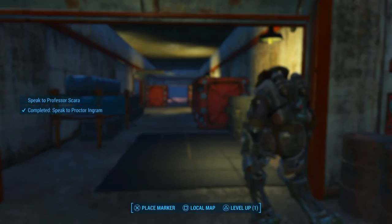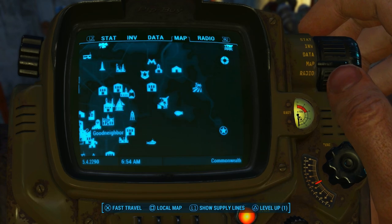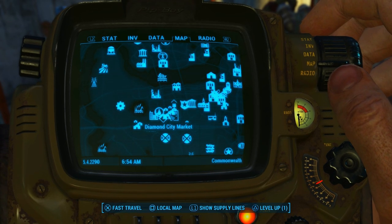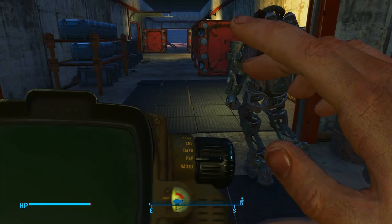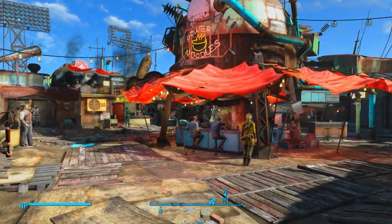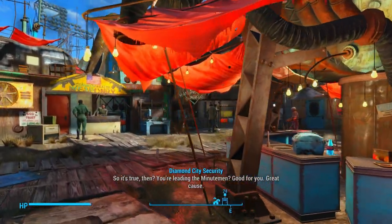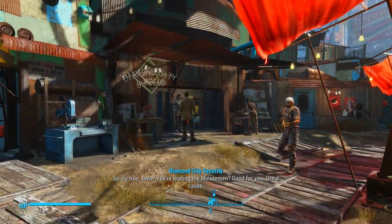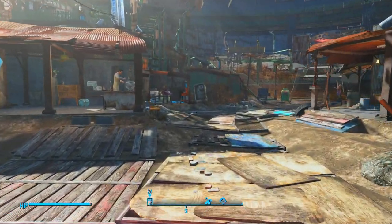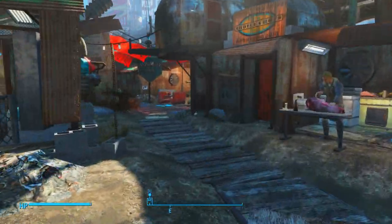Let's go ahead and go to Diamond City Market. Everybody is going to want to come over here to Diamond City Surplus and get a high-capacity magnet — we're going to be needing that later.